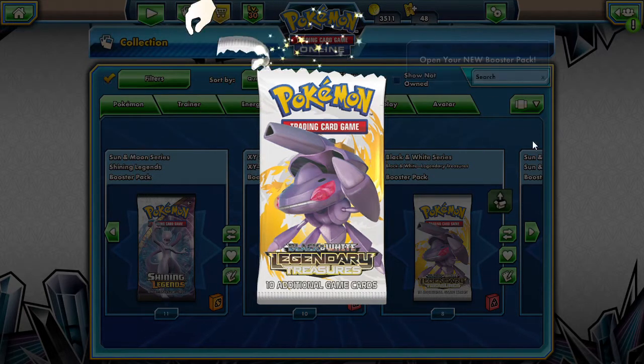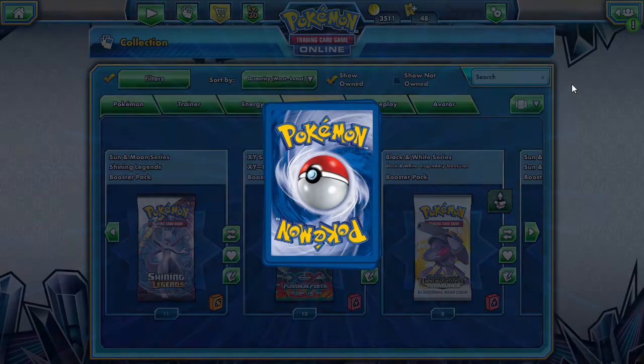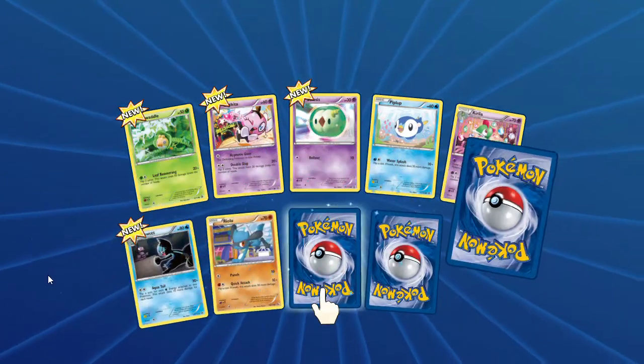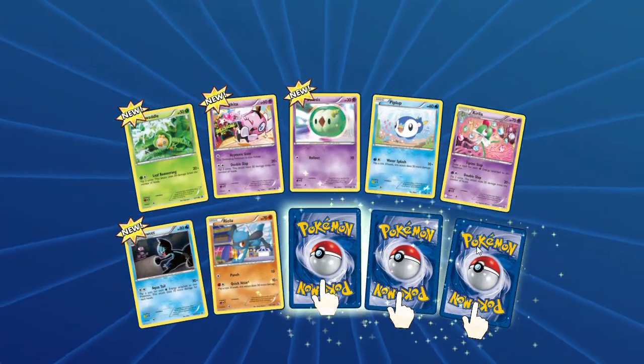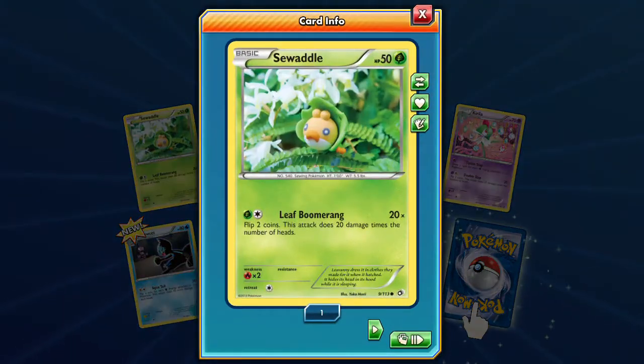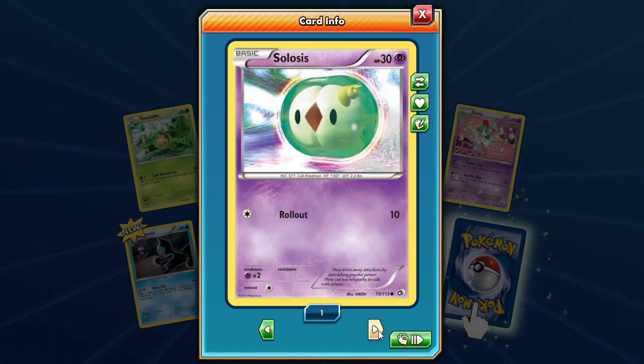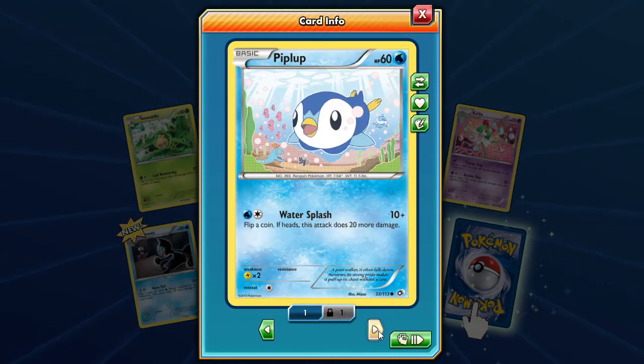We have a Black and White Legendary Treasures here just waiting for us to open it up. I kind of want to get some more of these packs — these things are pretty awesome. So let's see what we get. We got a Sewaddle — we get three again — Riolu, leaf boomerang Sewaddle. Then we got Hypno with that hypnotic gaze, wow, double slap 20 times the number of heads. Jynx has a pretty sweet background with the roll out, and Piplup swimming down underneath.